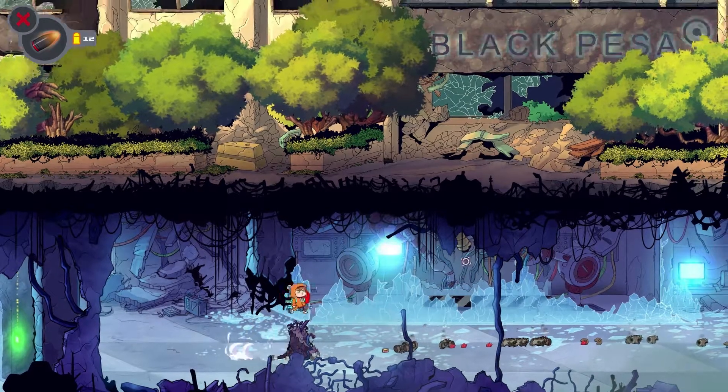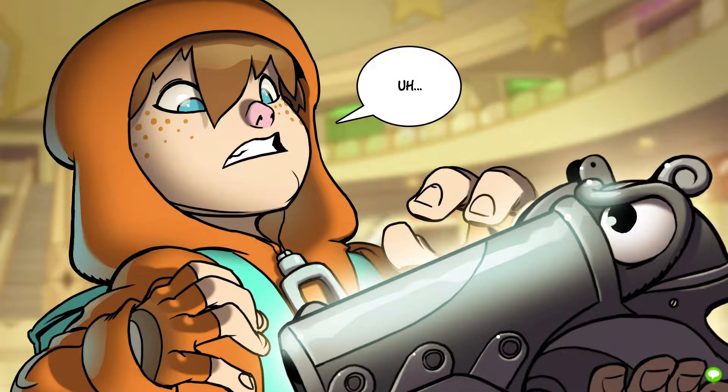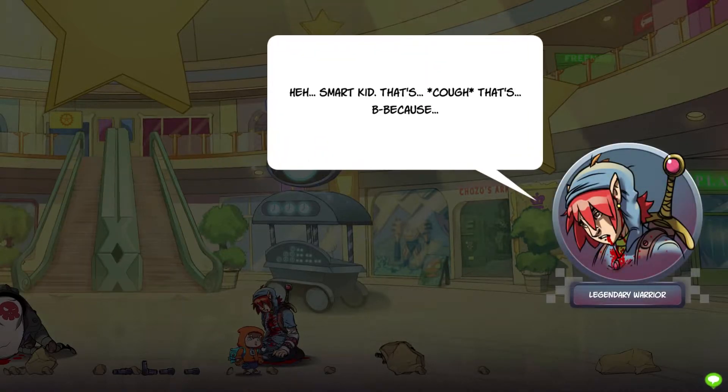Not too long after the intro, Rise is introduced to Shine, a loudmouthed gun who's the last hope for Game Earth. Previously wielded by a legendary warrior, he gets killed while saving Rise but doesn't have infinite respawns — which ironically the game touches on by breaking the fourth wall. I want to keep this review as spoiler-free as possible, so we'll touch on the story a little bit later.